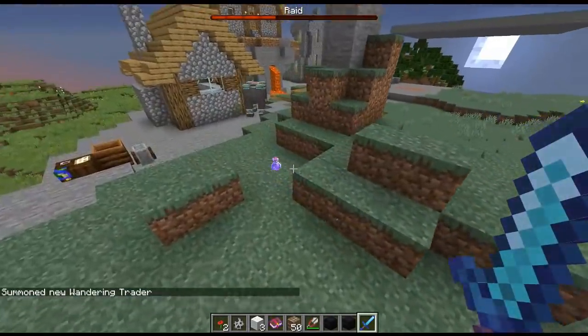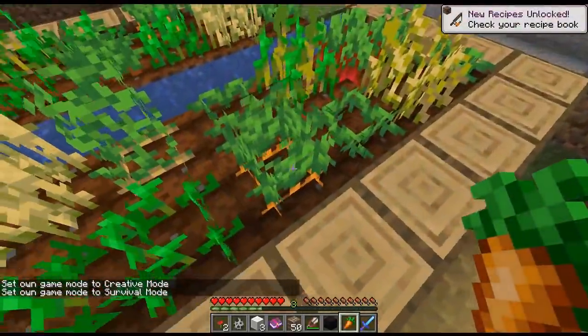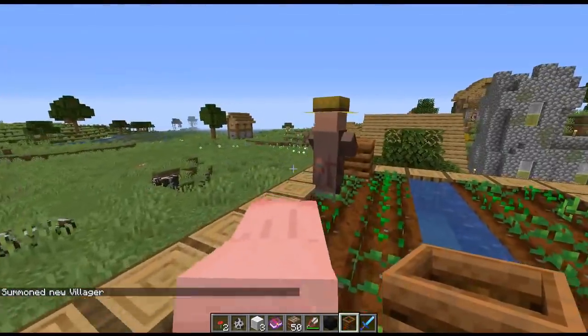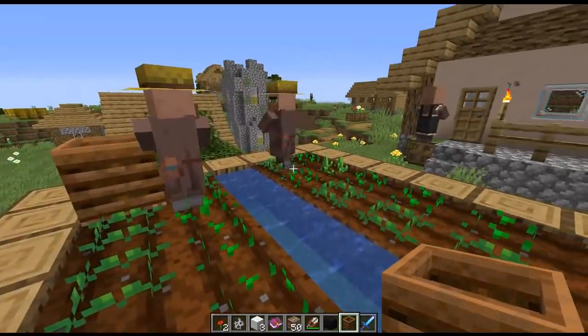They fixed it so that the wandering trader will no longer spawn in worlds that are made out of the void biome. They fixed a bug where you cannot eat food if you're targeting a block where crops could be planted. They fixed that bug to do with villagers planting very slowly — now as soon as they harvest they should replant.